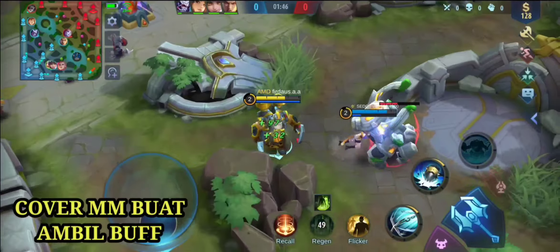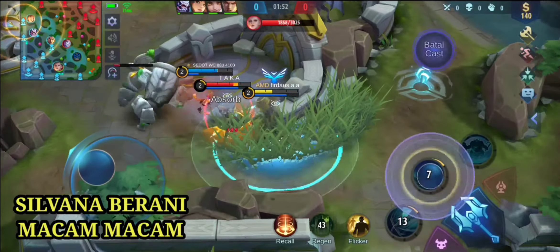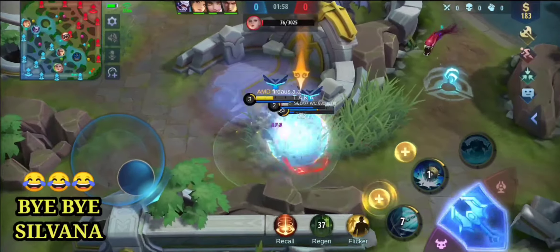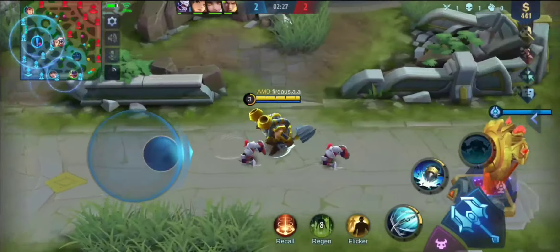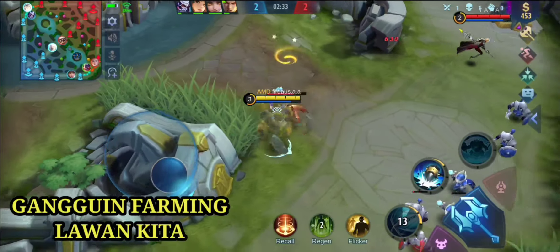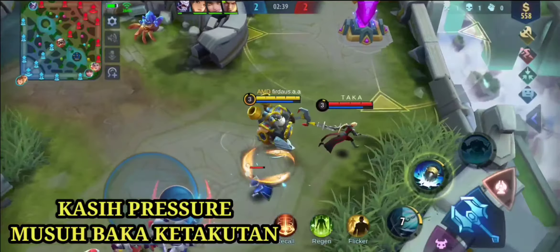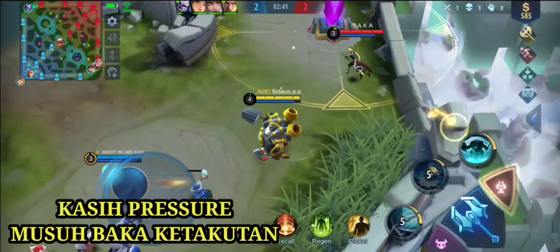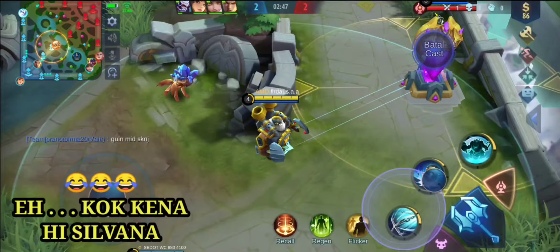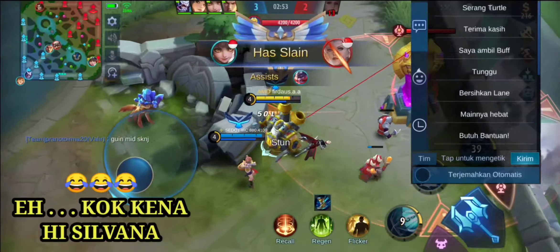Kenapa nggak pakai sepatu cooldown bang? Karena saya ingin mengkombokan pasif dari skill Franco, yaitu menambah movement speed meningkat 10%, dan meregenerasi 1% dari HP maksimum per detik bila Franco tidak diserang dalam waktu yang singkat. Jadi Franco memiliki movement speed tambahan sebesar 10%, kemudian emblem support-nya menambahkan movement speed juga. Setelah itu kita membeli item Rapid Boot — bisa tahu sendiri kan kecepatan jalan Franco seperti apa.